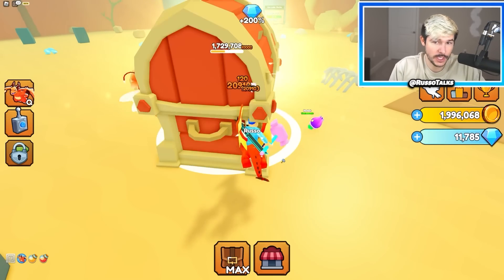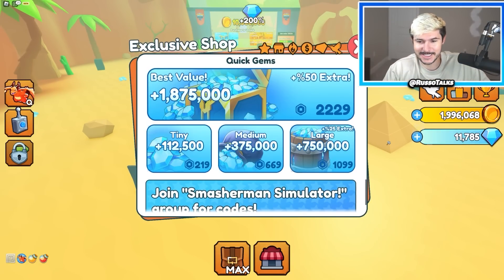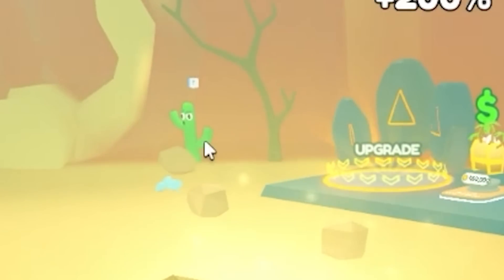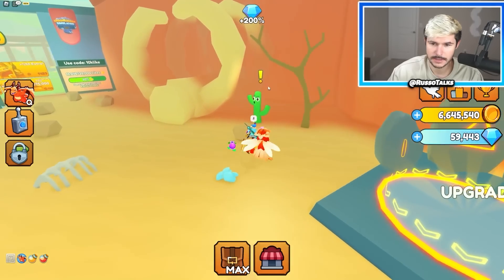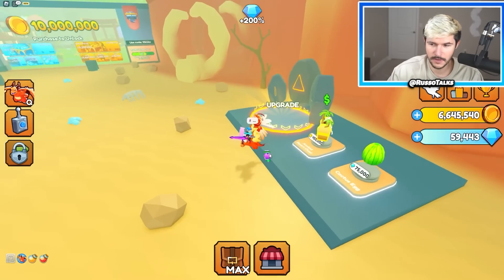We're more than halfway done with this chest — I'm very curious how much it'll give me. I do still have these boosts on, so hopefully it gives me close to 10 million. If it doesn't, I might have to buy coins again. Give me my money — six million. Wow, that's not enough. Let's see what this cactus NPC says. Hi, cactus! Nothing — I just want to smash rocks in the game. Absolutely not. I will smash you. What? He left. Okay, that was a little weird, but it's fine — it's a video game.